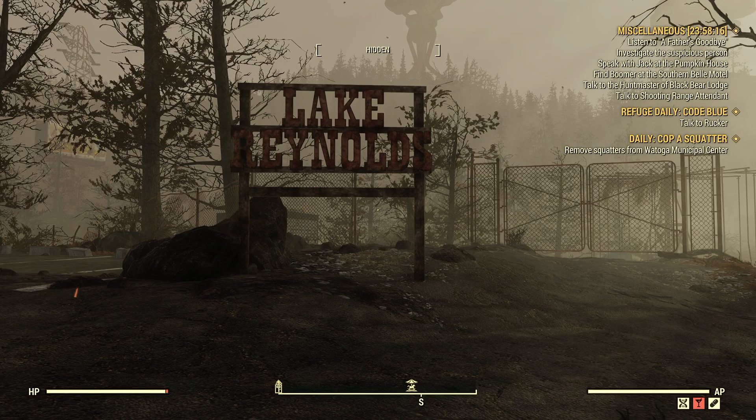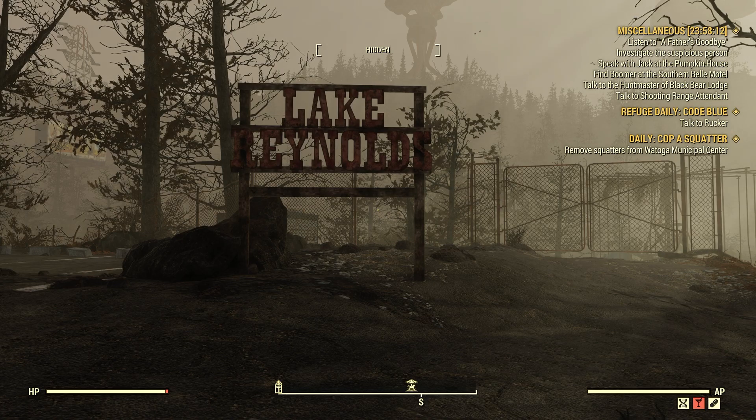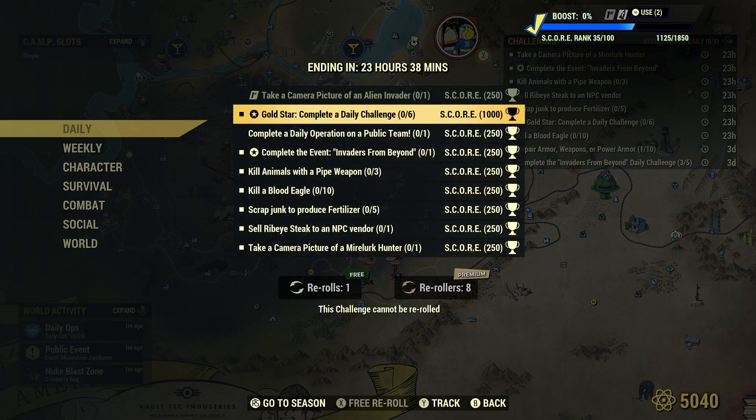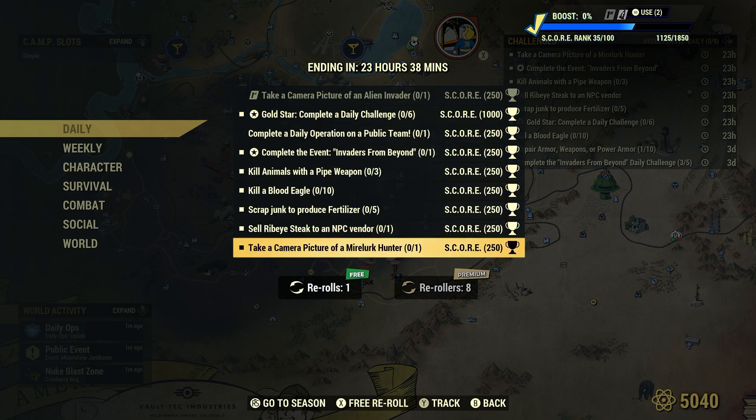Welcome to Fallout 76. This is Jim. Once in a while we'll get a daily: take a camera picture of a Myolurk Hunter for 250 score. A Myolurk Hunter is like a Myolurk, but it looks kind of like a lobster.